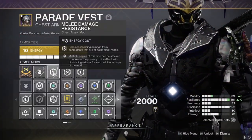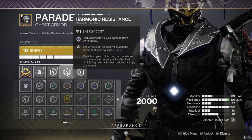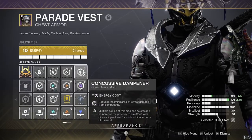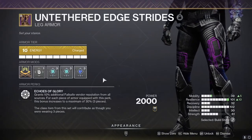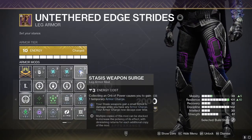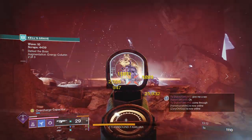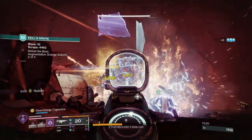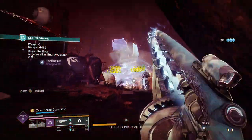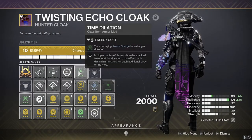The chest armor comes with Melee Damage Resistance, Harmonic Resistance — you can change this one if you want — and Concussive Dampener, which is great for AOE. The leg armor comes with double Arc Weapon Surge and a single Stasis Weapon Surge; this can be swapped if needed, but I want consistent damage output for arc weapons as well as some damage for stasis weapons. Lastly the hunter cloak comes with Reaper and Time Dilation, ensuring consistent uptime with weapon surges due to the longer duration provided by Time Dilation.